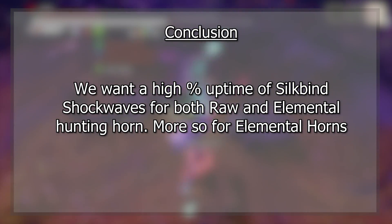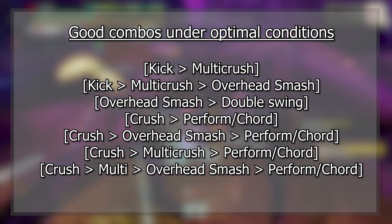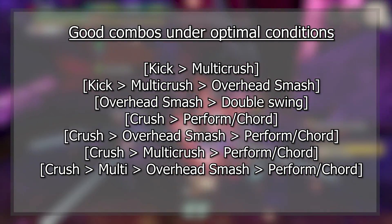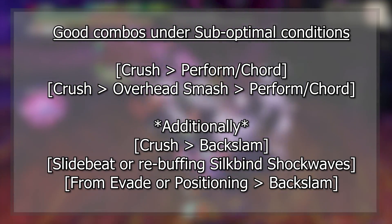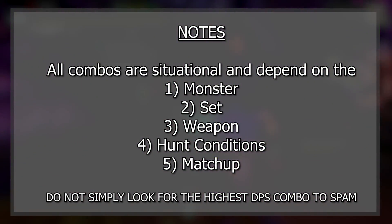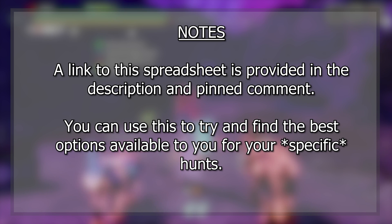So wrapping this all up — to conclude, we want to maintain a high uptime of Silkbind Shockwaves. The buffs we receive in both raw and elemental playstyles are fantastic. With optimal situations and very specific conditions, the better damage combos include kick multi crush, kick multi crush overhead smash, overhead smash double swing, crush perform chord, crush overhead smash perform chord, and crush multi crush chord. When under non-optimal conditions or if our infernal melody gauge is not full, we will want to use combos like crush perform chord and crush overhead smash perform chord. All this data needs to be looked at under a wider scope — you should not use the spreadsheet to simply find the largest numbers and spam that combo. The monster, the set, the weapon, the conditions, and the matchup will all change what we want to be doing throughout any given hunt. I do hope that my theoretical situations help give you an understanding of how to use this spreadsheet for yourself.